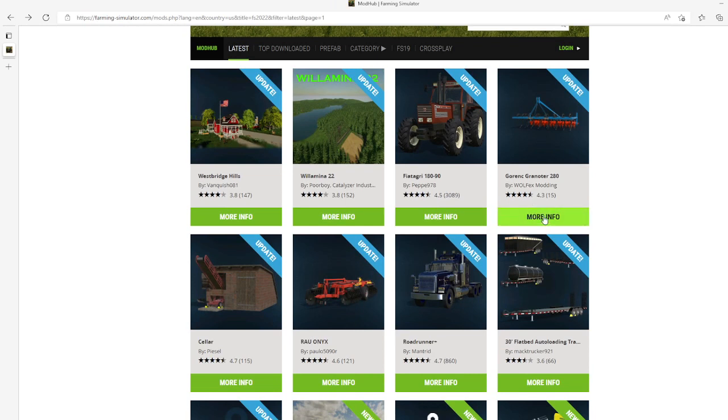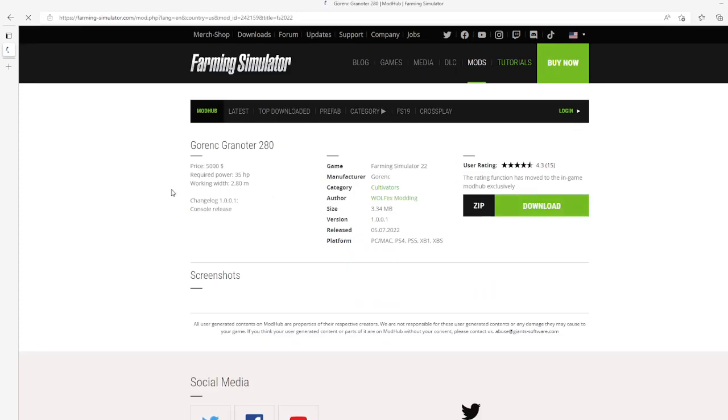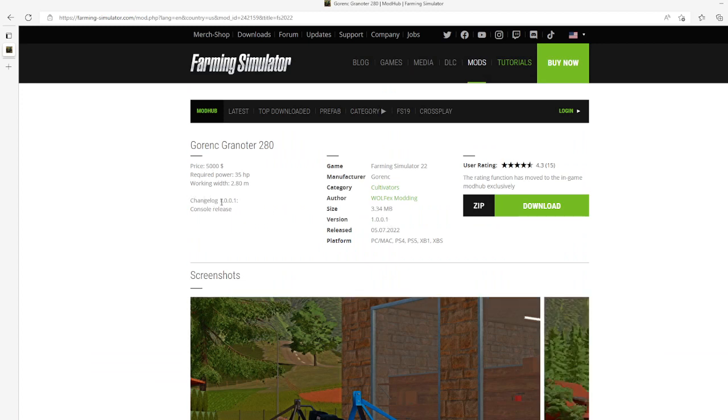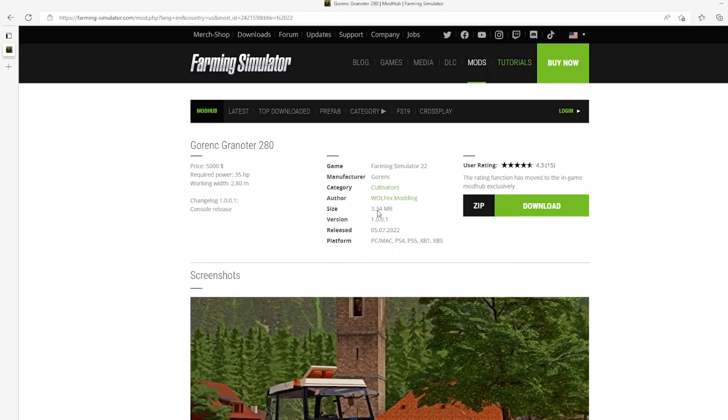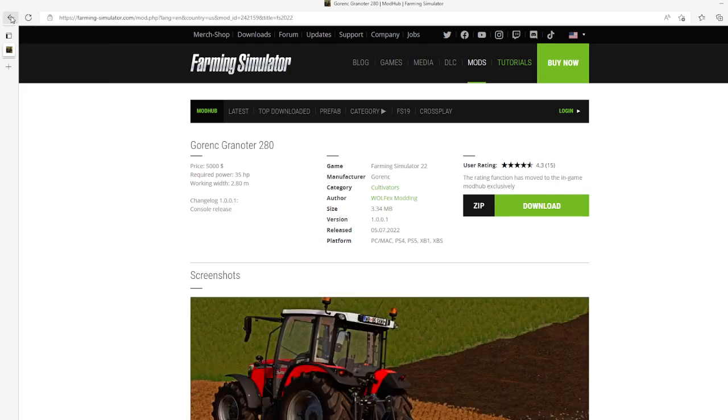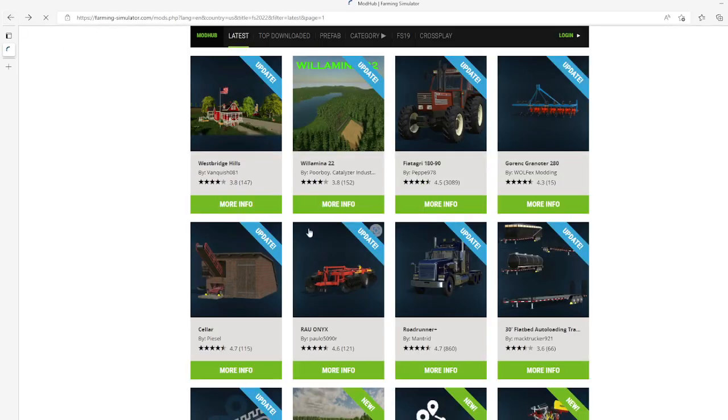Then we have an update to the Gornick Granitor 2.4 280 by Wolfax Modden. This is an update to a cultivator — changelog 1.0.01 is a console release. This update came out on the 5th of July 2022, available for PC, Mac, PS4, PS5, Xbox One, and Xbox S.